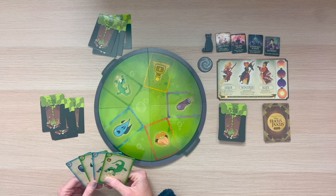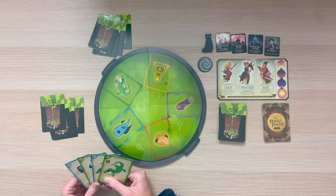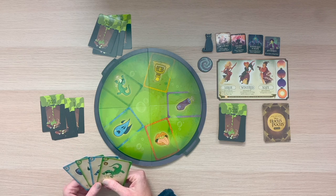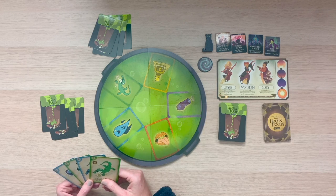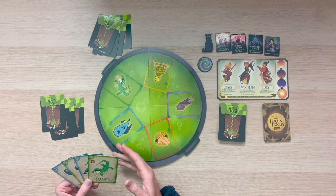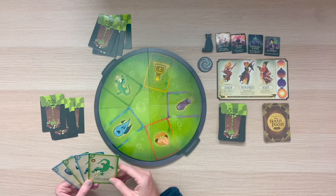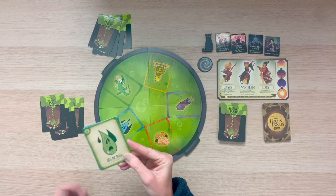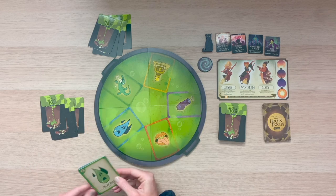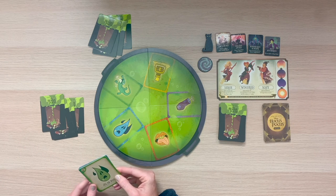On your turn, you're going to do the following things in order. The first thing you'll do is ask one question. This is the only way to communicate with your fellow players to try to figure out a goal and help stun one of the Sanderson sisters. These questions have to be asked so that players can answer yes or no — no specifics can be given. For instance, you can ask, 'Do you have oil of oil?' which is a card that looks like this. The other players will answer yes or no.